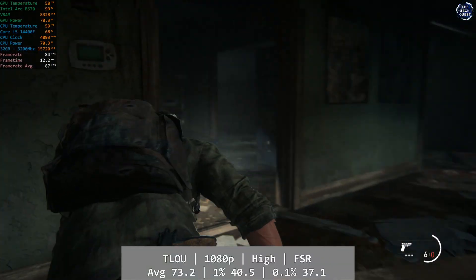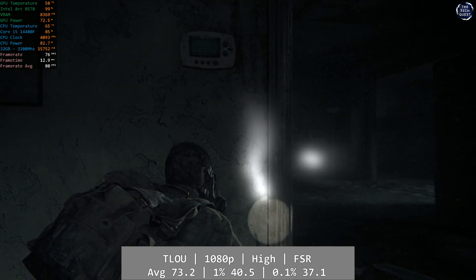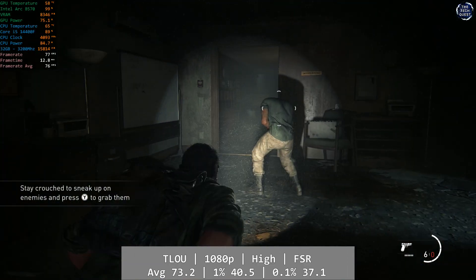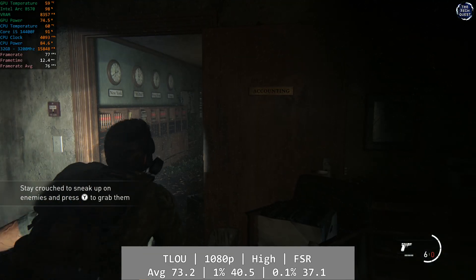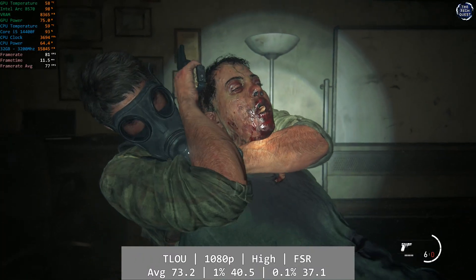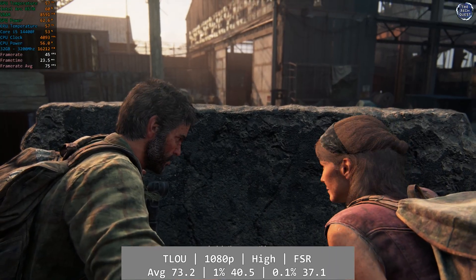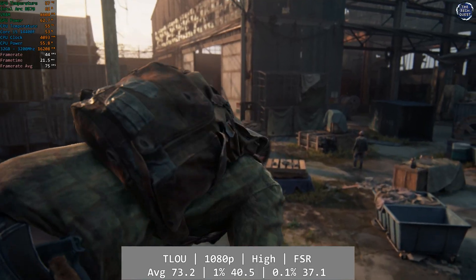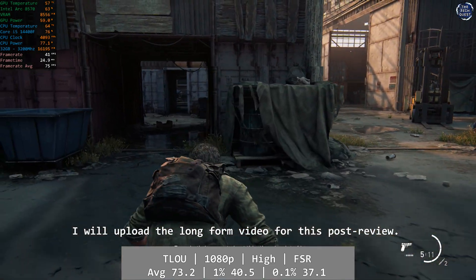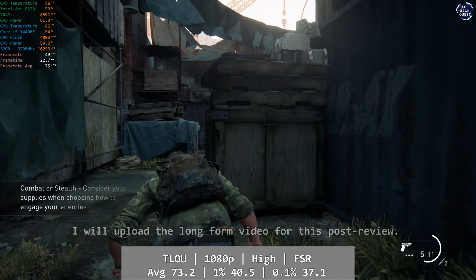The Last of Us Part 1 saw the return of some performance oddities. At 1080p using the game's high preset with FSR set to quality, The Last of Us started off really well, but then we hit the warehouse section. Performance at that point pretty much just halved, with GPU utilisation tanking for no obvious reason. It remained more than playable even around the 45fps mark, but we started off with performance well into the 80s. The average here was 73.2, with percentile figures of 40.5 and 37.1 for the 1% and 0.1% respectively — but keep in mind there are some performance oddities going on here.